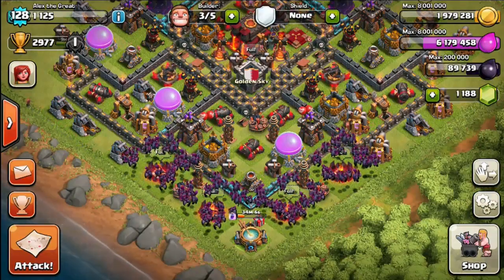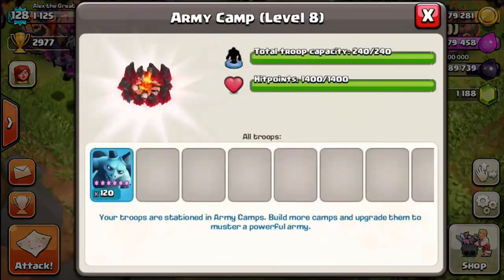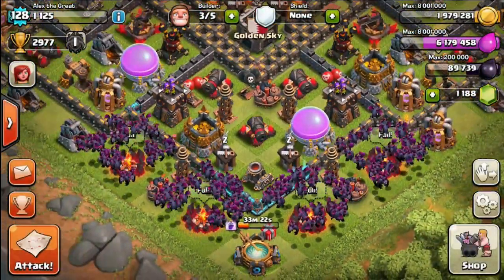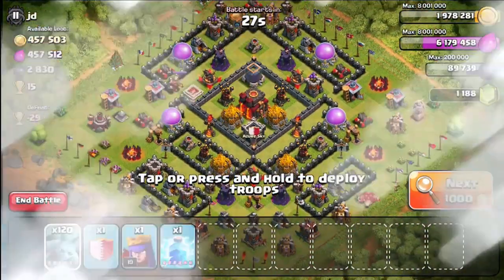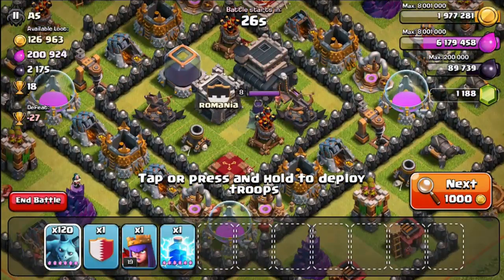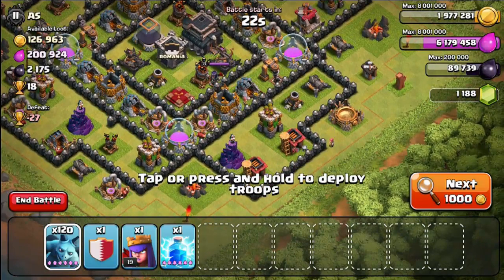Let's go ahead and build a full army of minions. Here we go — full camps, 120 of these guys. Love it, they look awesome. I totally wasted 1,800 gems again. If you remember my previous videos, I did the exact same thing with wizards — I was pretty pissed off — but hey, for the sake of the video, hopefully you guys will appreciate it.